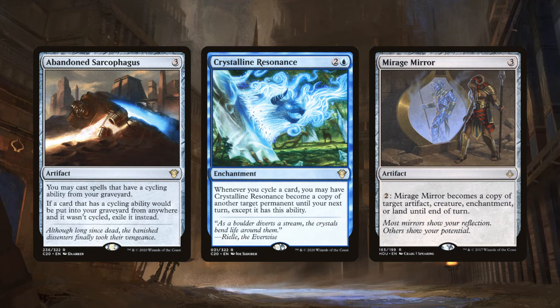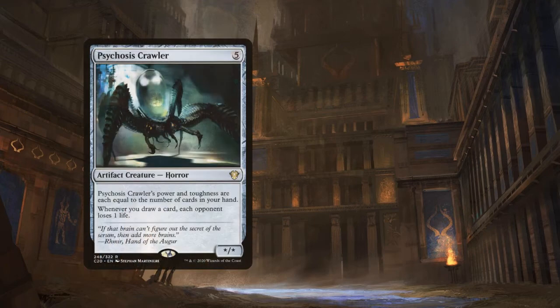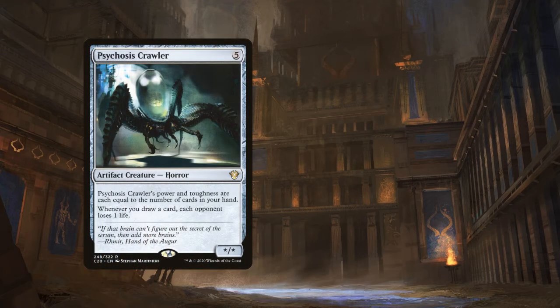Crystal in Resonance can copy any permanent, while Mirage Mirror can only copy artifacts, enchantments, creatures, and lands. If you copied a Planeswalker with Crystal in Resonance it would have zero loyalty and die immediately, so don't do that. Psychosis Crawler is a classic — an artifact creature that costs 5 with power and toughness equal to the number of cards in your hand, and it causes each opponent to lose 1 life whenever you draw a card, including whenever you cycle.